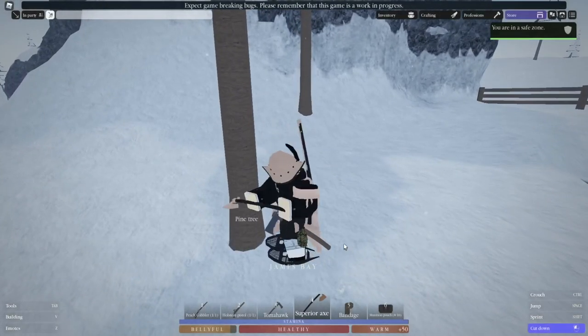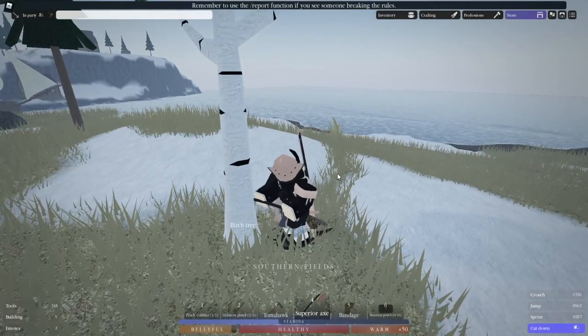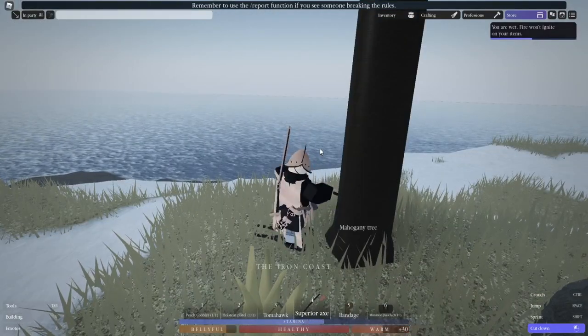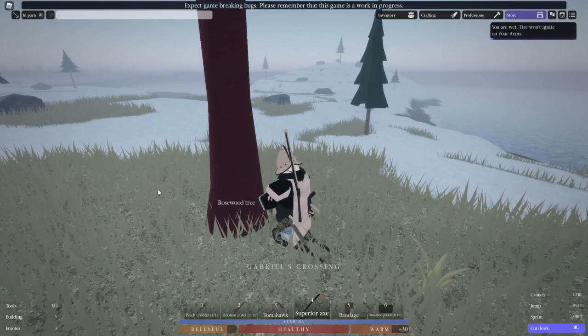Wood cutting is pretty much the same as mining. Cut down pine trees until you can cut down maple trees, then cut down those until you can cut down birch, then cut down birch until you can cut down mahogany, then cut down mahogany until you can cut down rosewood, and then continue cutting rosewood trees until you've got master.